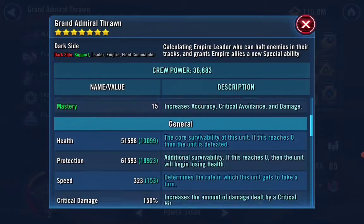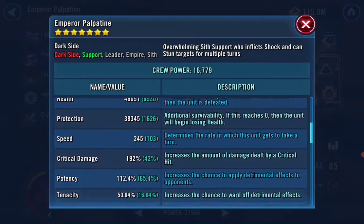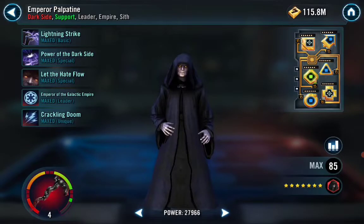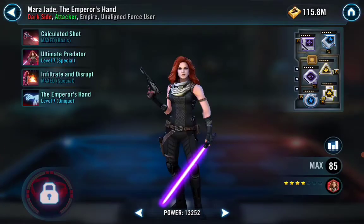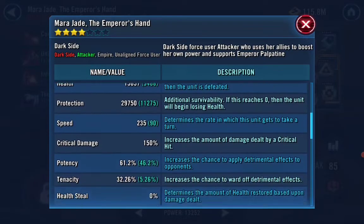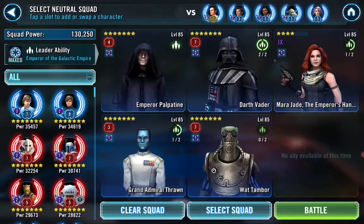So I've had to speed up Thrawn — he's at 323. Palpatine I have at 245 with 112 potency; damage is about almost 11,000. Mara Jade — I saw a video by Gridden; he had her faster but mine's only 235 with 61 potency. I've seen it done with less potency. My Wat Tambor is pretty slow. Let's get in there and try it.